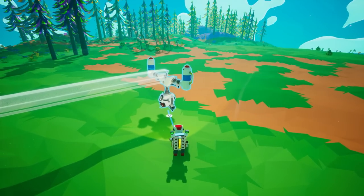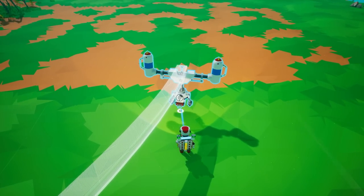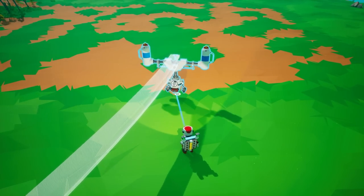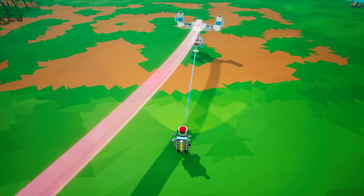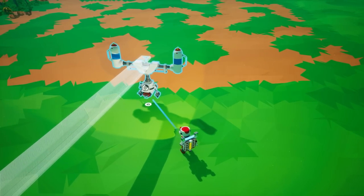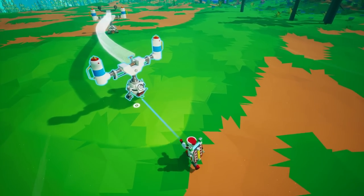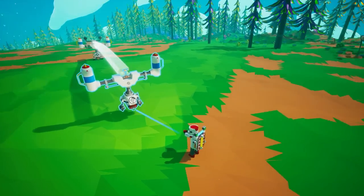When you go to connect another rail post, you'll see a ghostly line showing where the rail is going to be. There's an indicator on the rail post itself: it goes from white to blue, then red. Red means you've extended beyond the rail line's maximum length and need to move back to the blue or white area to place it down.